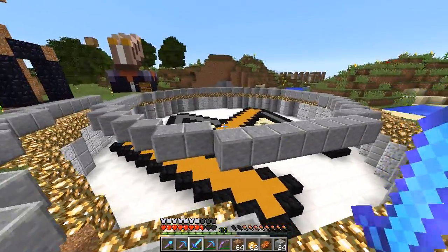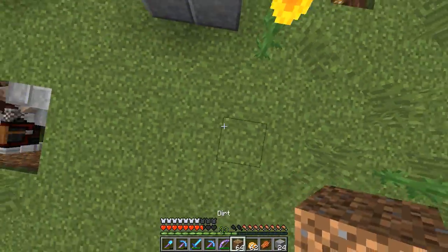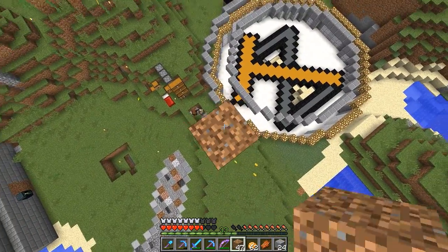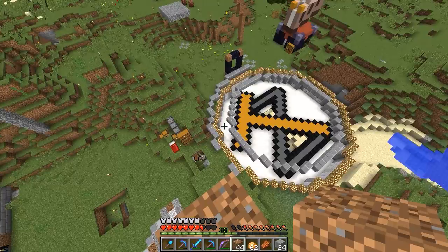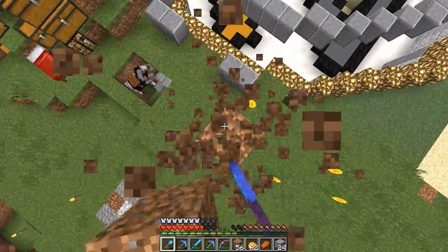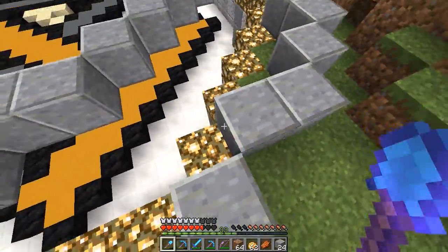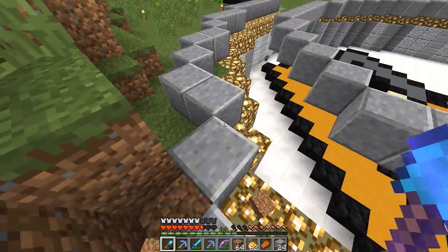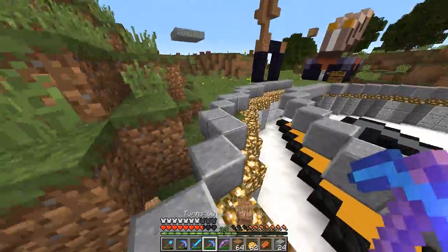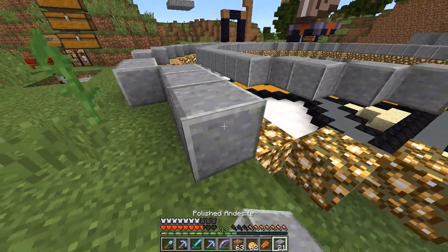We also need to put something in the middle because otherwise people are going to spawn down there and cannot get out. I quickly tower up to see if this actually looks like a circle. If we did the same thing on the next smaller circle it wouldn't look like a circle at all — more like an octagon, because it would be another straight line that's really long, two blocks longer than the five-block straight line we already have. Let me build some more and I'll be back in a sec.